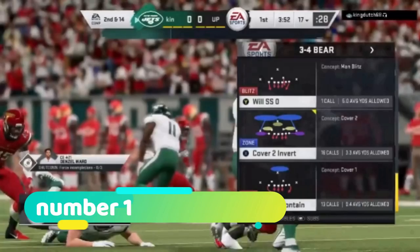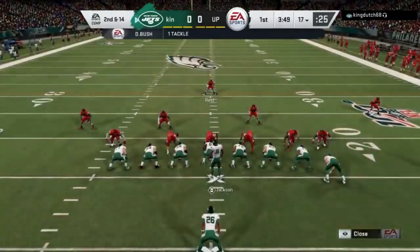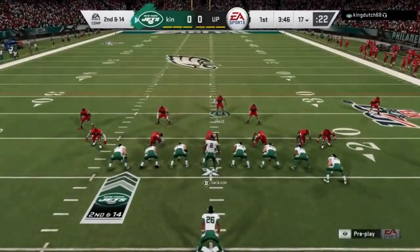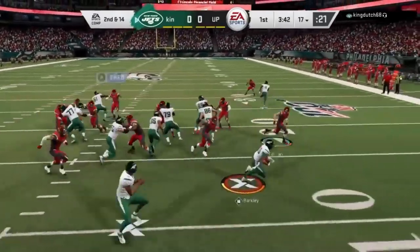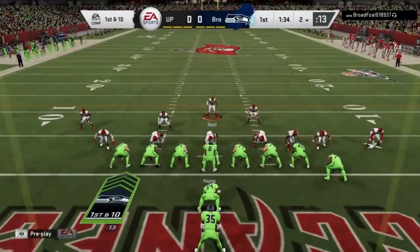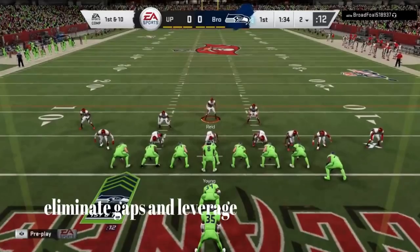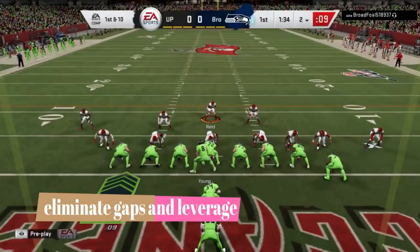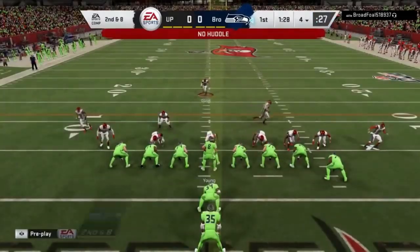The number one play I always use when I need it is the cover 1 robber container out of the 3-4 bear. I've been on this defense for a couple of months and I still think it's the best defense in the game. Very similar setup — spread everything, spread the defensive line, spread the linebackers. I typically user the safety and bring them down to give an extra box defender. This is what I bring out if somebody is running the ball relentlessly — I will bring this defense out and shut it down. I'll user a safety in a deep blue zone. And as you can see, there's really no opportunities, no gaps, no outside leverage for my opponent.